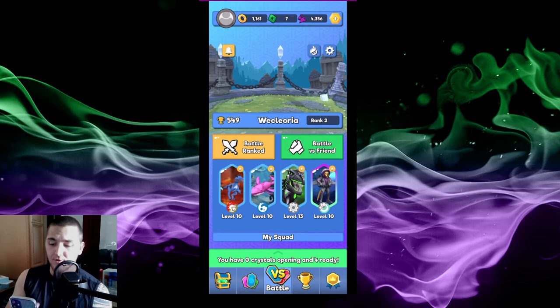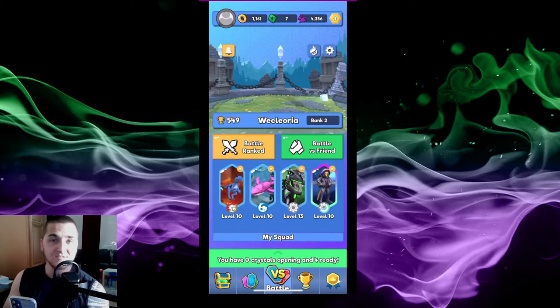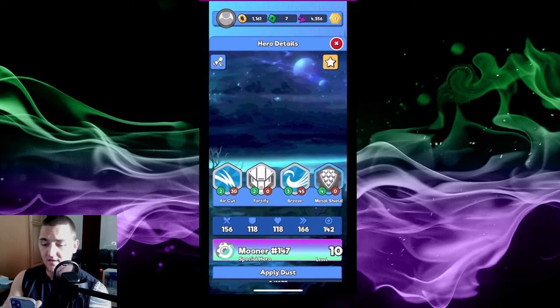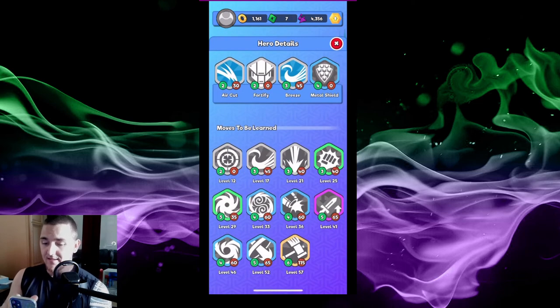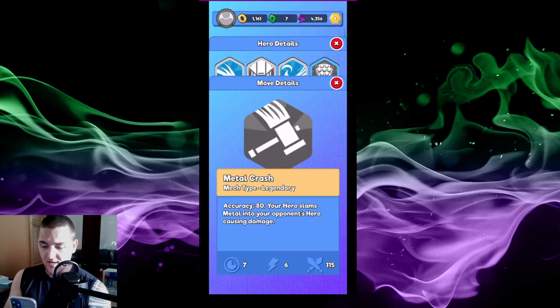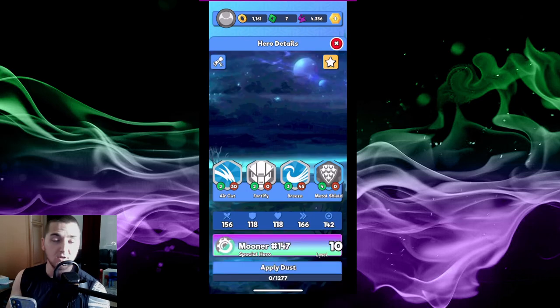So now you know how to evolve a Dromach, Equus, and a Mooner by collecting evo stones from your crystals, opening your crystals, and then evolving your heroes. That's the video today - thanks for watching. Get super excited because these guys are going to be killing things real soon. Oh wow, I can learn all kinds of moves now - look at that! All kinds of moves that Mooner can now learn that he couldn't learn as the first evolution. Thanks for watching, love you guys, Randy out!